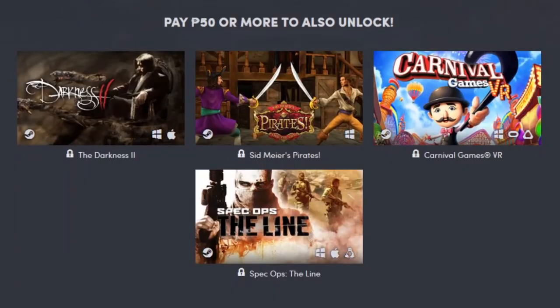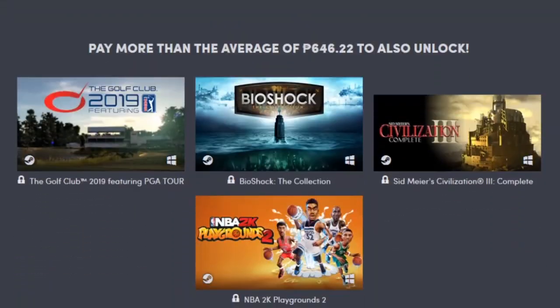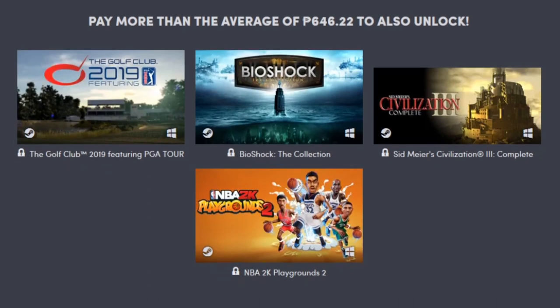In the basic tier, one dollar, you've got Darkness 2, Sid Meier's Pirates, Carnival Games VR, and Spec Ops The Line. In the Beat the Average tier, we've got The Golf Club 2019, Bioshock The Collection, Sid Meier's Civ 3 Complete Edition, and NBA 2K Playgrounds 2.